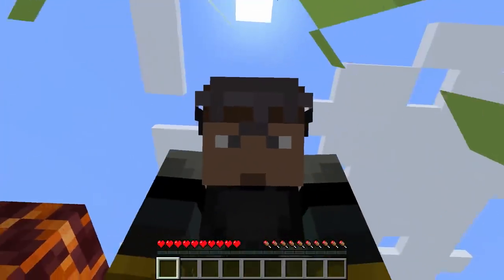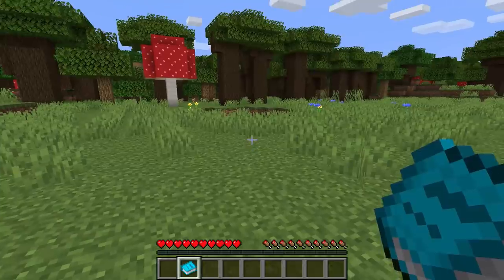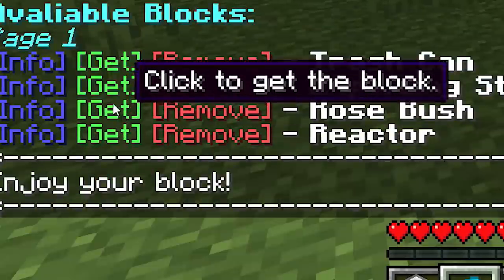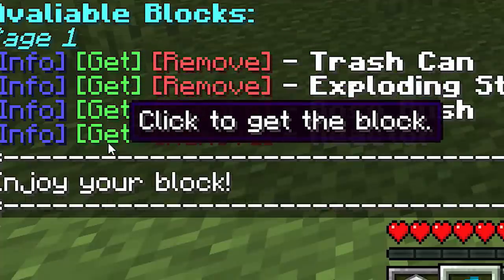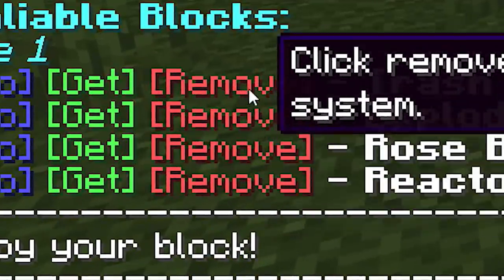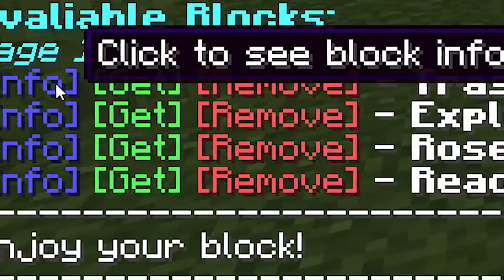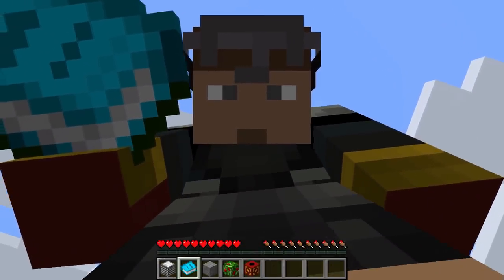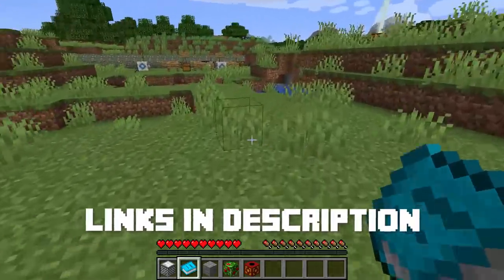So how are you gonna keep track of all these? Well, that's where the block book comes into play. It keeps track of any and all blocks you've added. Not only can you get the blocks by clicking on the block book interface that pops up, but you can remove existing blocks from the save system or even get information on what the blocks do — whether it's the name, if they're directional or not, what type of block it's emulating, etc. Full instructions on how to add the data pack to your world will be found on the website link in the description of today's video.